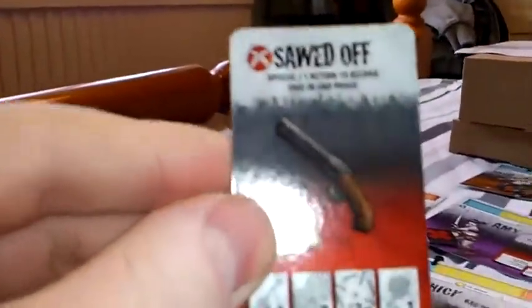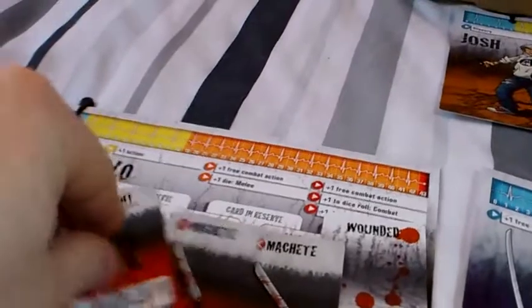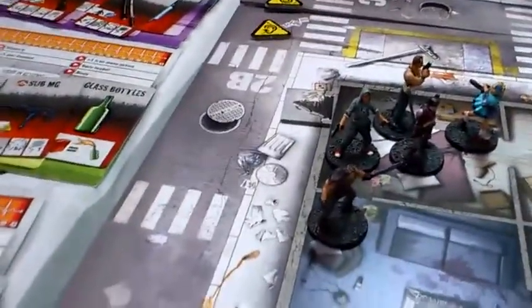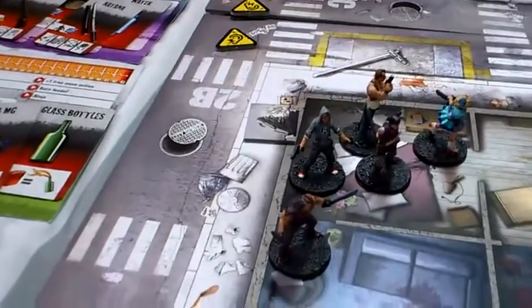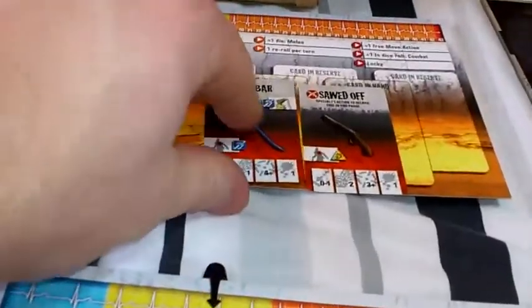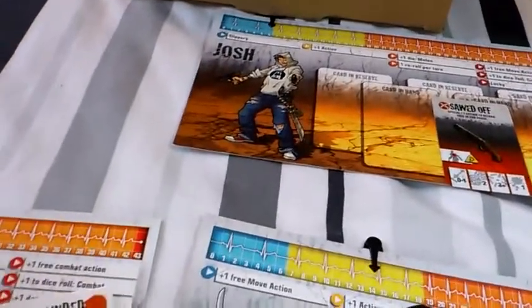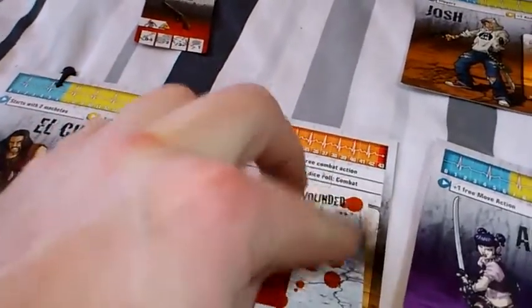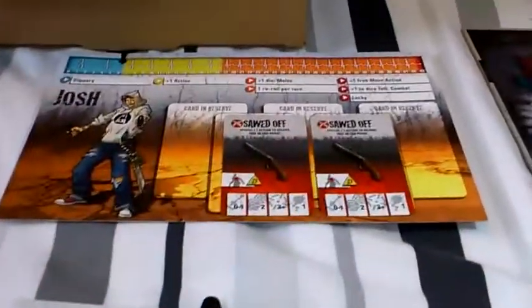His third action is to search — and he's got a sawn-off shotgun! He should have actually searched first because he could have traded that with Josh, giving him dual weapons, but not to worry. Josh can do that in his next go, and it is Josh's go. Josh is going to trade with El Cholo, give El Cholo his crowbar and take the sawn-off shotgun.